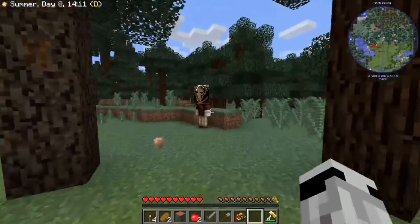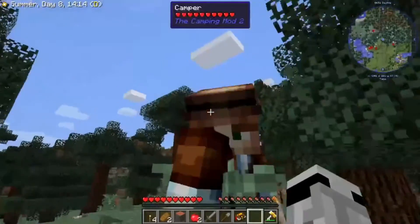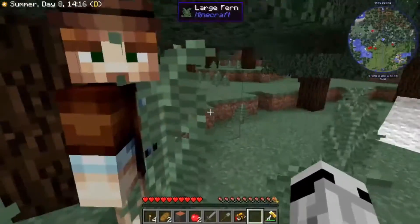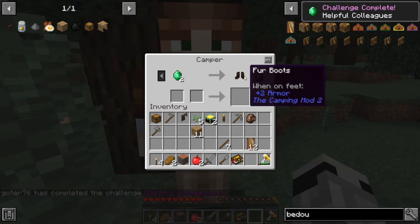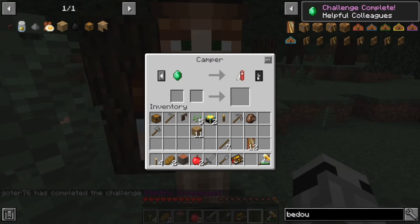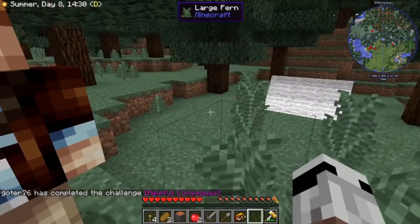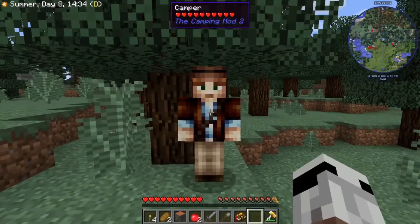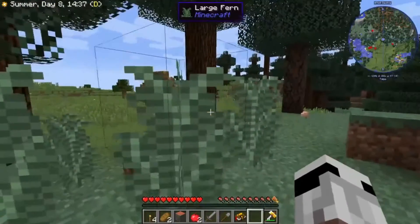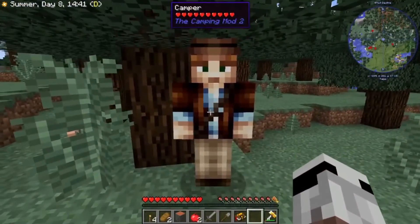Hello there! General Kenobi! Who are you? Camper. Sorry, I built my campsite very close to your house. And I've completed a challenge, apparently. Ooh — you can get a Swiss knife from him. That sounds like it would be important. Well, I have a Bedouin right over there, so I'll be over there if you need me, I guess.